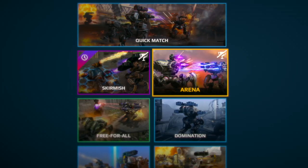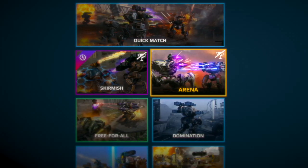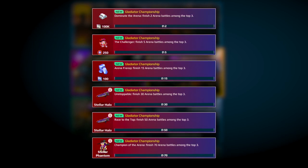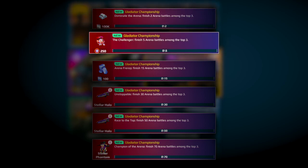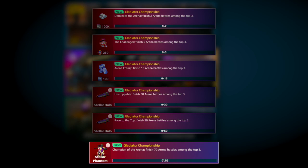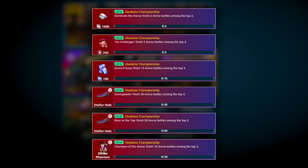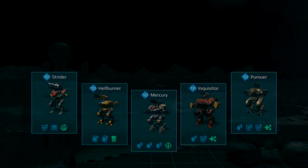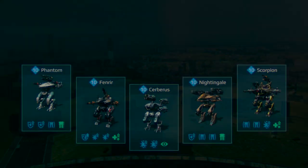The new event activity Gladiator Challenge is all about conquering the arena. There are 6 challenge tasks in total. Keep winning in the arena to complete them all and receive prizes listed on the screen. Each time you land in top 3 counts as a win. The challenge will last for 10 days. Arena preset will be updated with new playable hangars each day. Good luck!